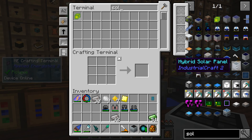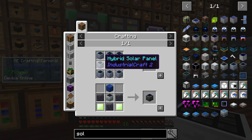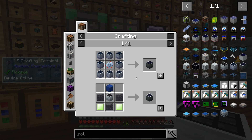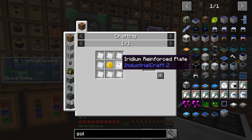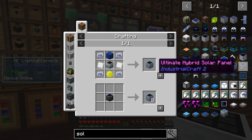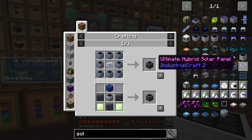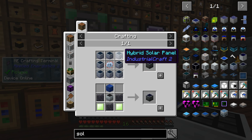Back to the solar panels. We have our hybrid solar panel that we could go to. The ultimate hybrid - if we look here, we can make an ultimate hybrid with all of these. Like the hybrid solar panels each require two iridium reinforced plates anyways. So I don't know if I should wait. This right here requires 1, 2, 3, 4, 5, 6, 7, 8 - that's 8 of those, that'd be 16. Honestly making it this way would be just as expensive for iridium.